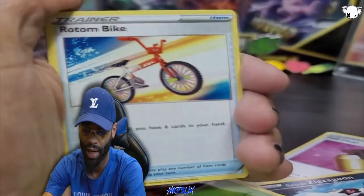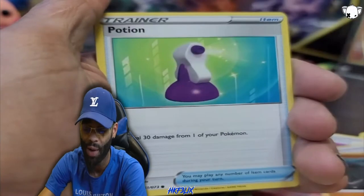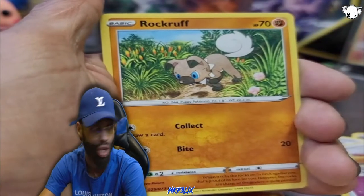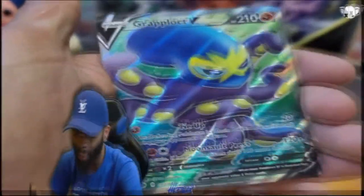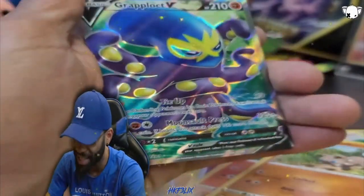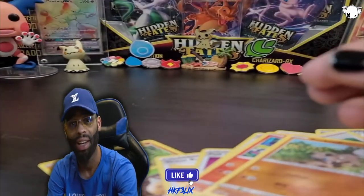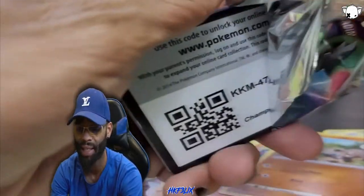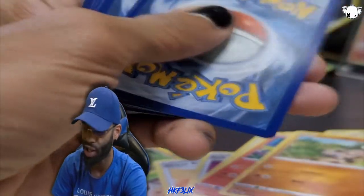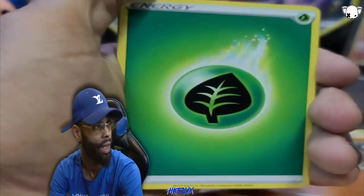Metal energy - can we get another reverse energy? We got the Rockruff, Eevee reverse holo. And a Boltund V - full art! Let's go, full art back to back - that was a double whammy. Going into the sleeve right there. Can we get another one? Can we get a three-piece? Champions Path - halfway through. We're opening 30 packs, filling up my collection, and we are still on the search for any of the Charizards.